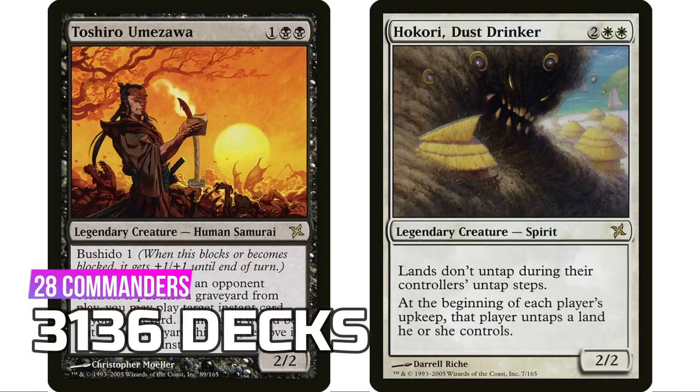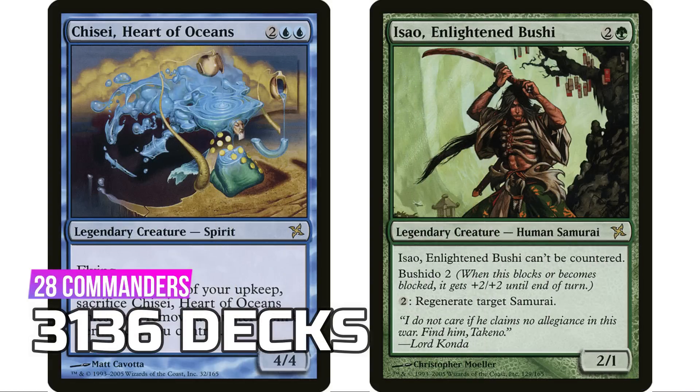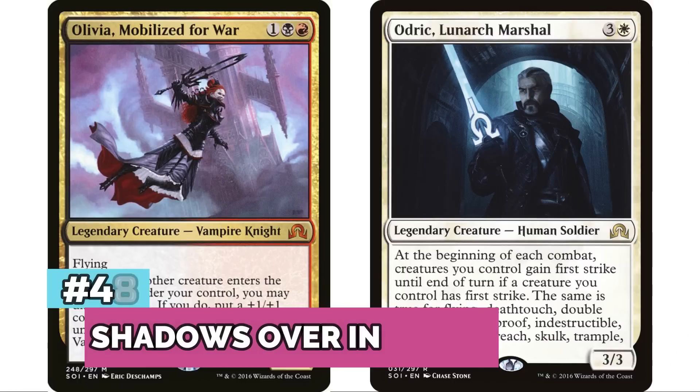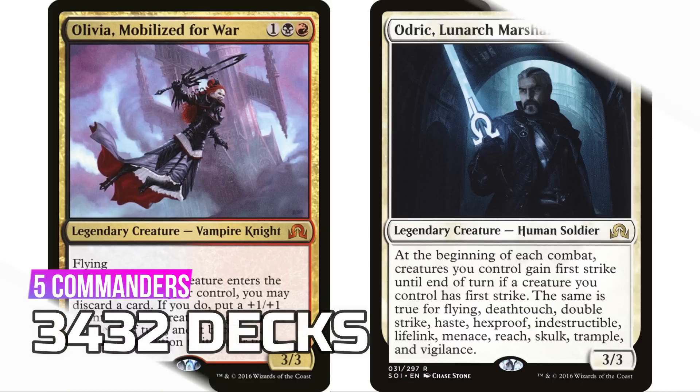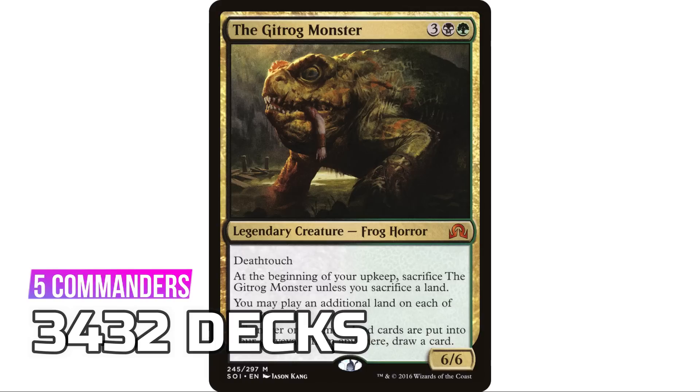Coming in at number 49 is Betrayers of Kamigawa with 28 legendary creatures — again reflecting the legendary theme of the Kamigawa block, giving it the seventh most legendary creatures of any set — for a total of 3,136 decks. At 48, Shadows over Innistrad has five legendary creatures for 3,432 decks, a huge chunk coming from The Gitrog Monster, everyone's favorite frog horror.